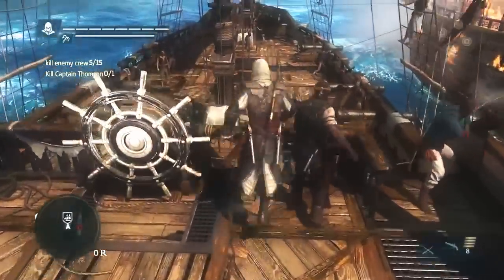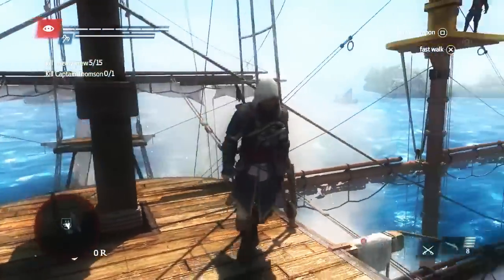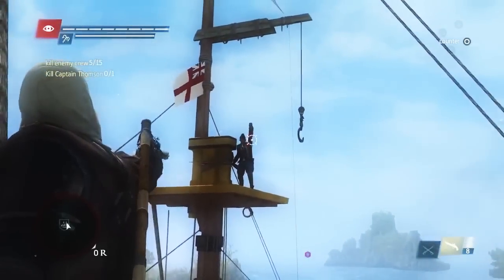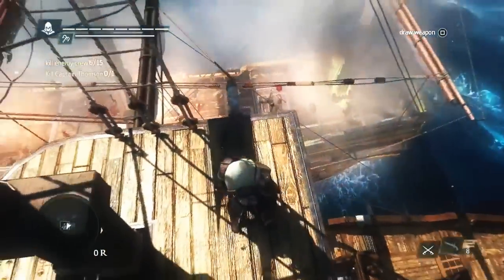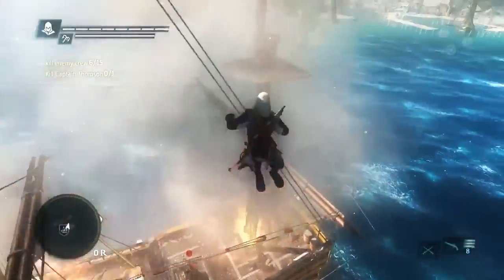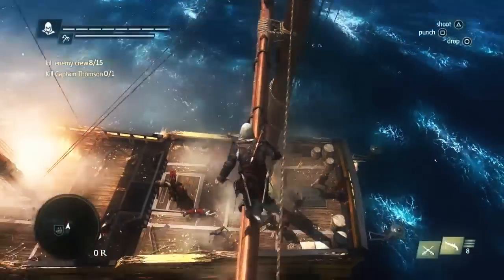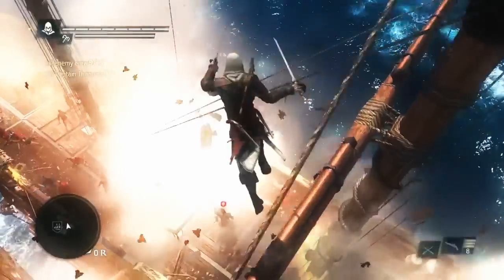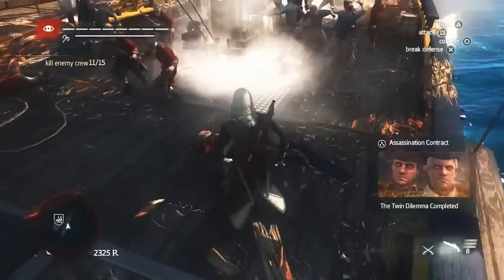Now we'll go for the captain using Edward's navigation abilities. Using the new pre-aim system, we can see a dangerous enemy on the other side taking out our crew — we can easily take him out with a headshot. What we see here is that two ships have come together to create this 3D environment where, using your assassin abilities to navigate and be stealthy, you can take the advantage and get the kill by surprise. Now that we've taken out the captain, we still need to take out a few crew members to complete this boarding.